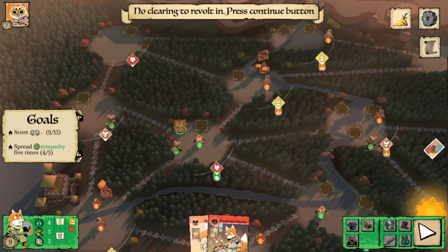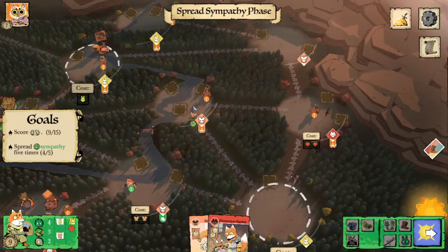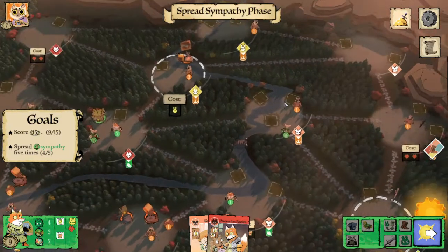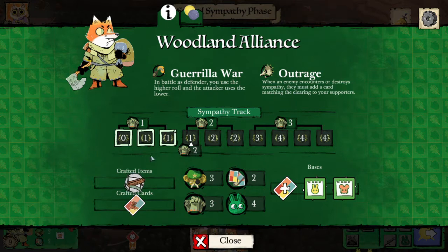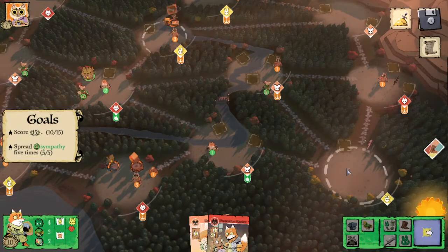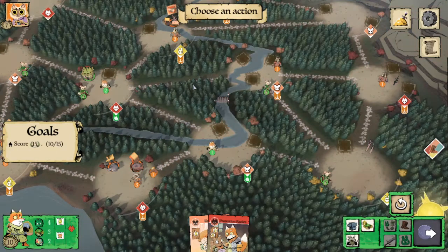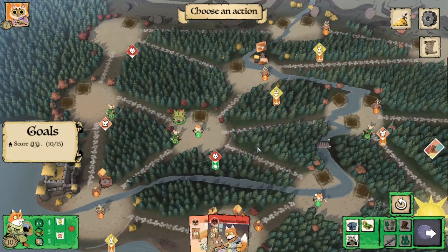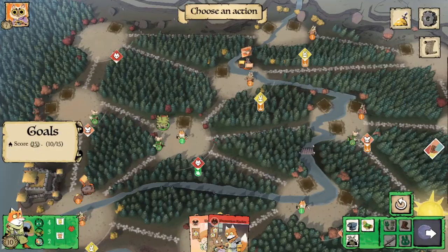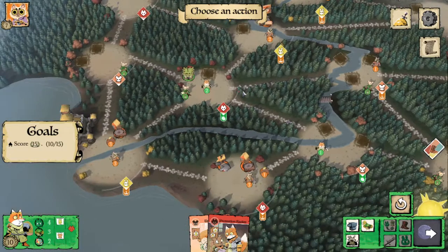So we've got nowhere to revolt because that sympathy was destroyed. Looking at the sympathy costs — one seems to cost one and another costs two, which doesn't seem right, so let's just spread using our two supporters there. Then we have our daylight actions, and we're only needing five more points. Unfortunately, two sympathy tokens won't quite get us there.